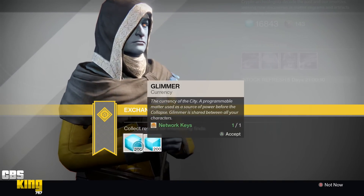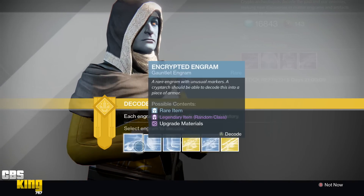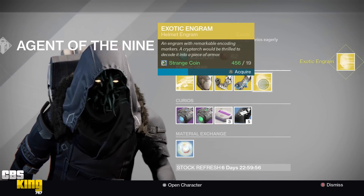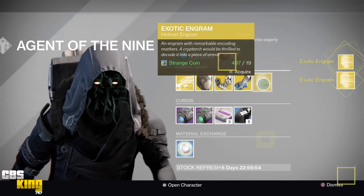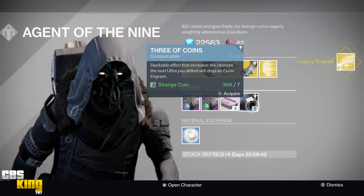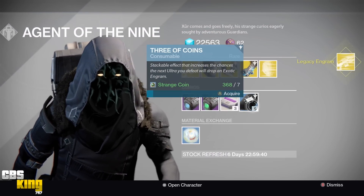Once you're light level 300, you're gonna need an exotic engram, and there's multiple ways to get this. One, you can buy it from Xur for 23 strange coins. Two, you can use the Three of Coins consumable which costs seven strange coins. And three, you can hope to get an exotic engram drop from the next ultra you kill.